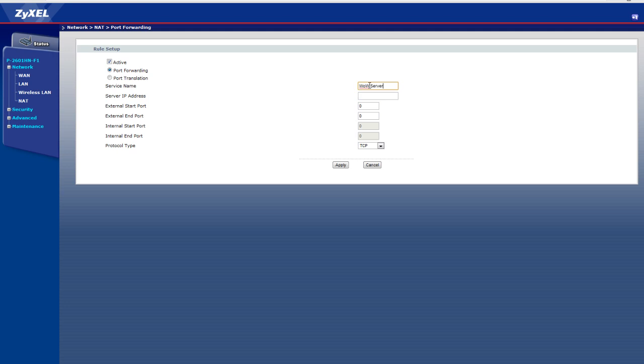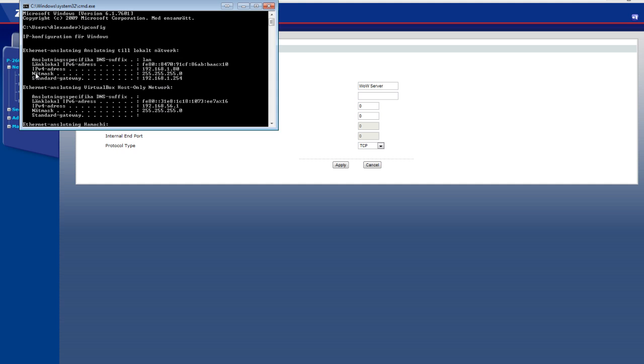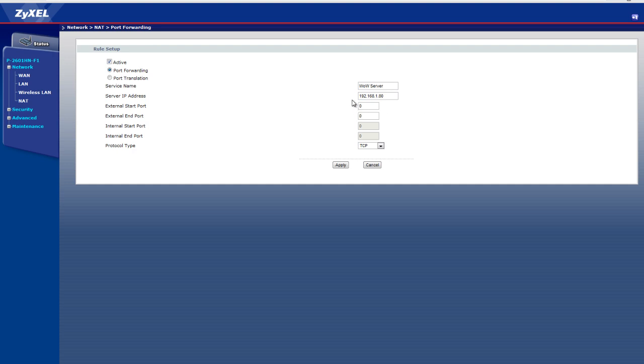The IP address is your internal IP address, which is the IPv4 address — remember that. The external start point and external end point will be in the video description. It will be four digits, followed by a dash and then four more digits.